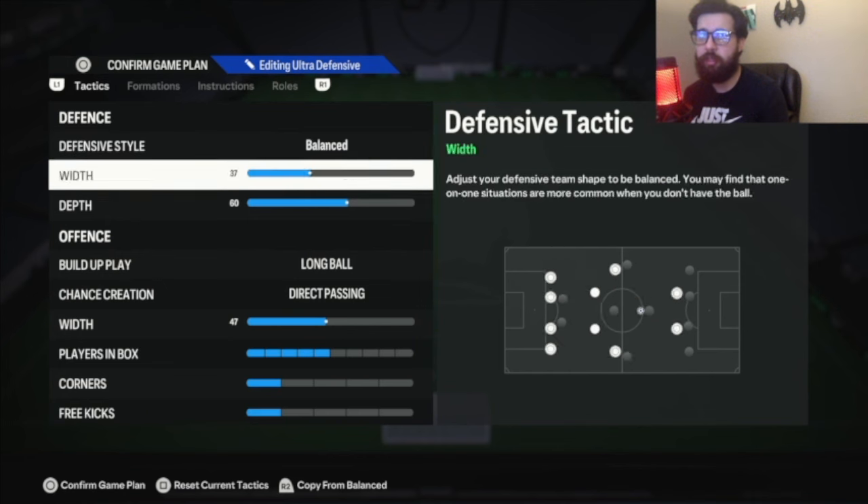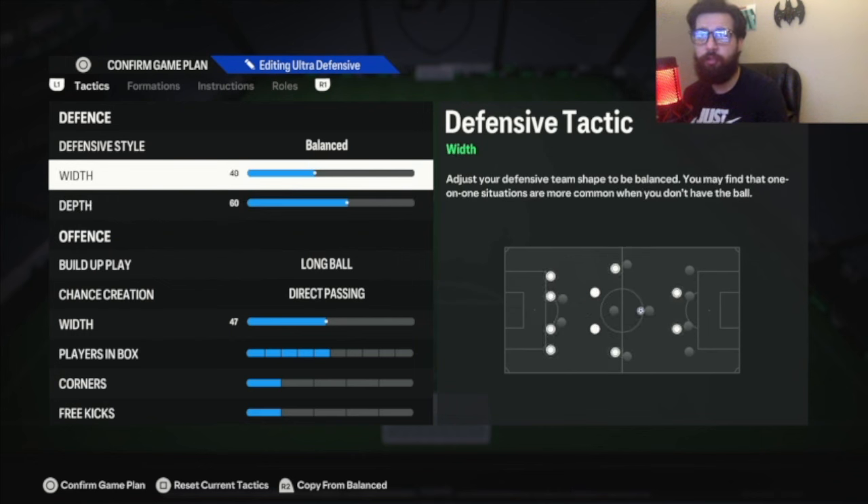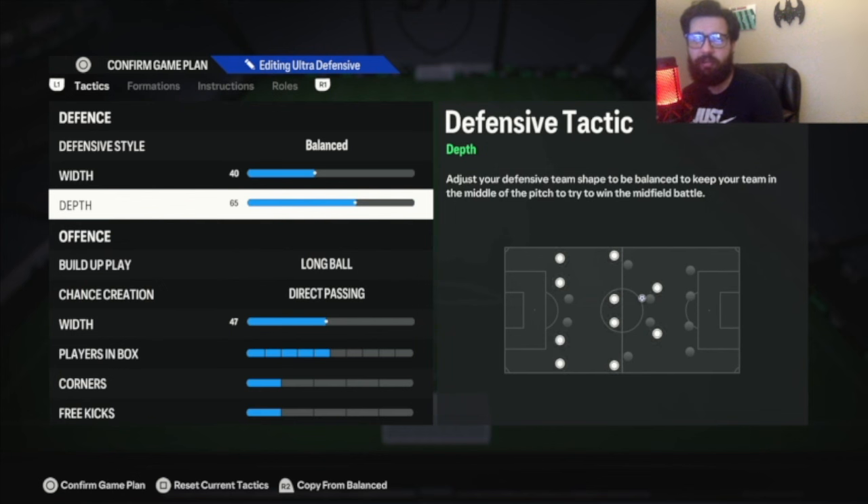What I changed: this is all the same — balance, 37 width, 60 depth. This is on old gen. So if you're new gen, up this to 40 width and the depth to about 63-65, whatever your sweet spot is. Anywhere in those two will be fine.